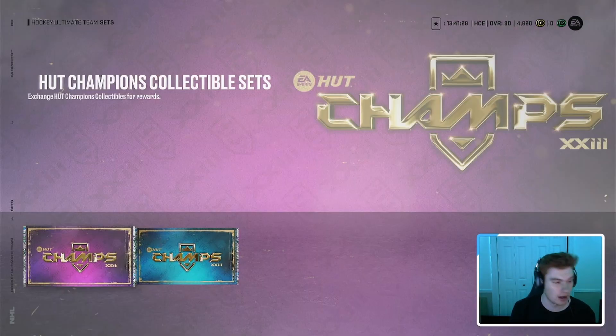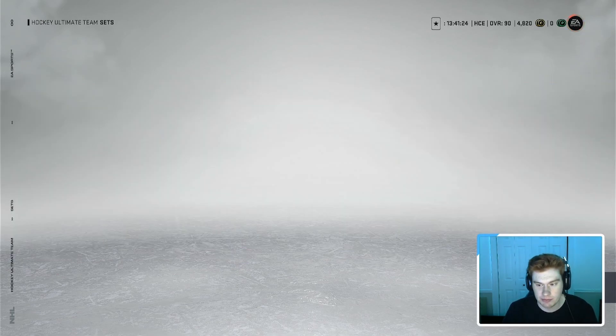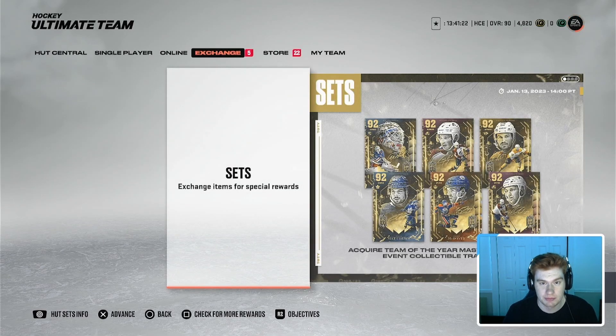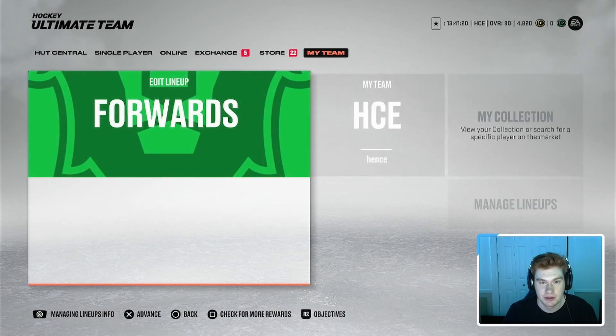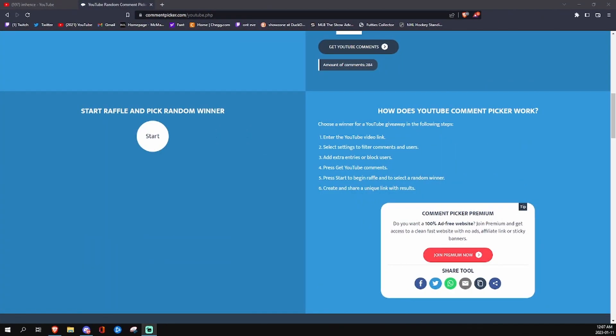Now this is the part of the video where we're going to hop over and do the giveaway winner. The winner of the giveaway — I'm going to message them on YouTube comments and figure out a way to get in contact with them. But after that, we're probably going to do one of those 81 Plus Ultimate Choice Packs. A viewer on my stream actually opened one today and got a Team of the Year Kilmakar out of it, so that's what's kind of inspired me to do this. Also the fact that we want to get Roman Yossi too — that's another inspiring fact for why we're going to open it. So let's hop over to the computer screen and pick our winner.